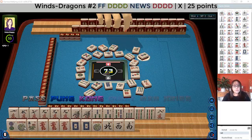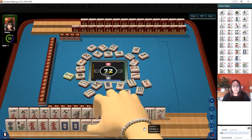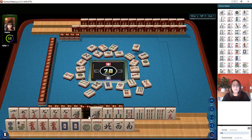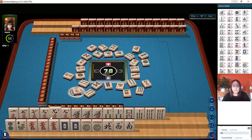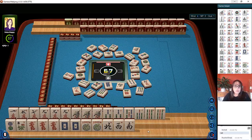And here we have news. Two dots. News with dragons. Six characters. We can kong the dragons. We do have some potential for a quint, actually. Here's a one bam now. Nines. One, nine, one, three, five, seven, nine. Four characters. I'm just wondering if we should switch to a quint. We only have one flower though. We need five flowers for that quint.